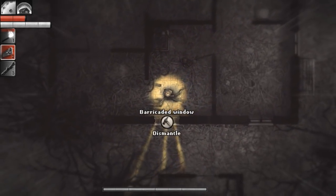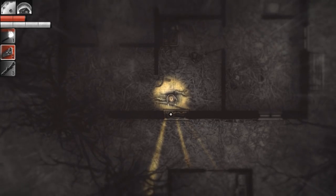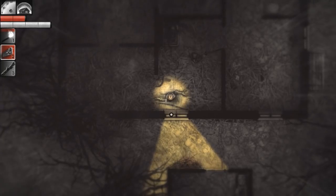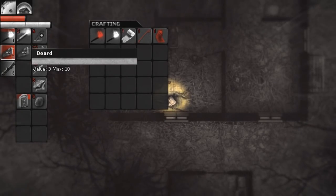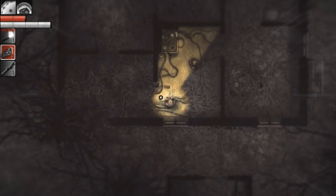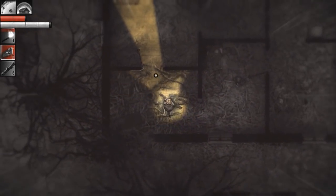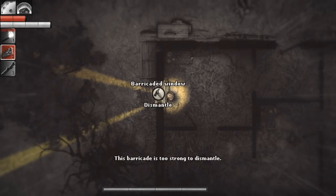Assuming that I'm essentially moving out of this place. Can we dismantle? I don't actually remember getting an option like this before. We can - okay. So do we actually get all the stuff back? Well, it seems like it, or at least most of it. That's pretty nice. Maybe let's try this one here - this is the one I didn't set up. Oh, that's too strong to dismantle.